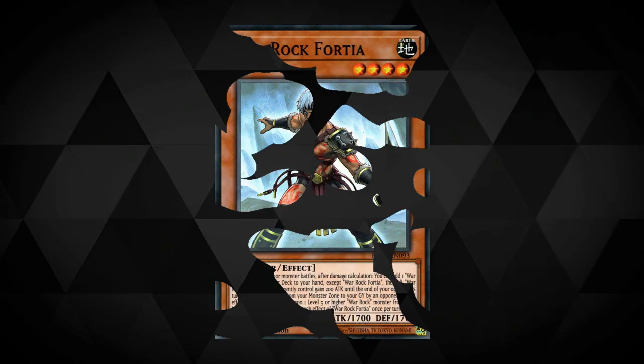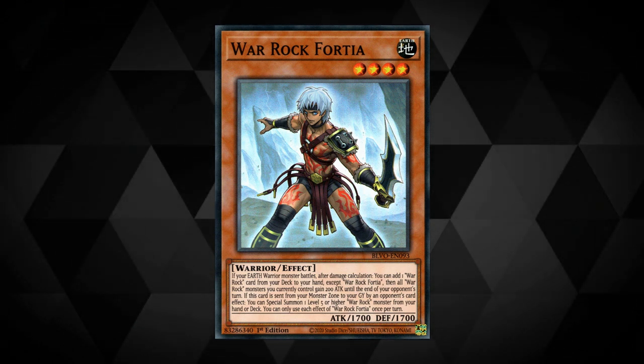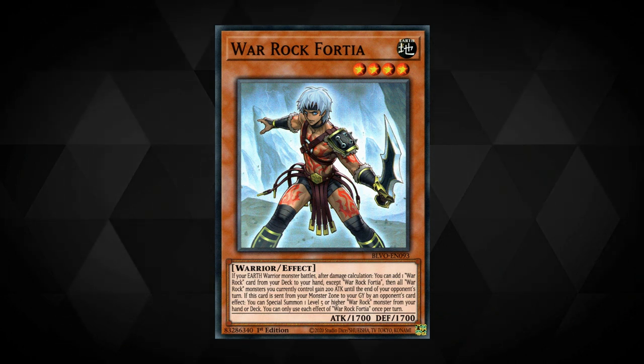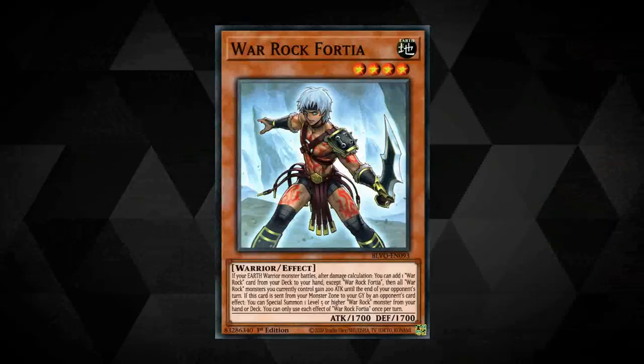War Rock Fortier: if your Earth warrior battles, after damage calculation you can add a War Rock card from your deck to your hand except for Fortier, then all War Rocks you control gain 200 attack until the end of your opponent's turn. If it's sent from your monster zone to the graveyard by an opponent's card effect you can special summon a level 5 or higher War Rock from your hand or deck. Each effect is a hard once per turn.